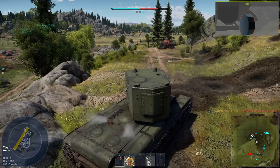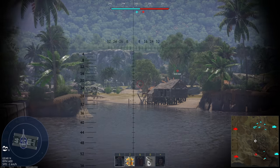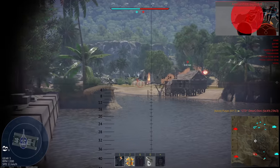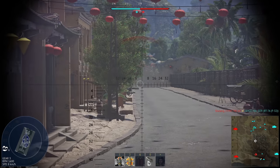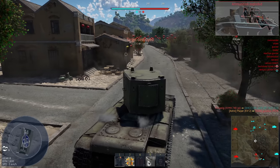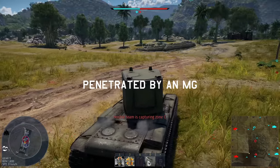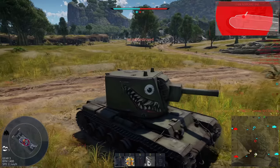That guy is very dead. There's an enemy on C already, could be a Puma — it was a Puma. Is this a Chaffee coming down here? Hello, tiny boy. You're on my turret ring.